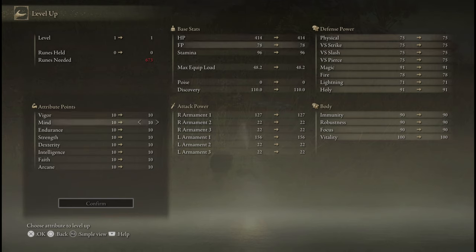Mind gives you focus points, which you need to cast spells and use weapon skills and some items. It also gives you resistance to the sleep and madness status effects. How much you want to invest into Mind depends on how much you use FP. If you cast sorceries or incantations as your primary source of damage, then you want to invest in Mind.